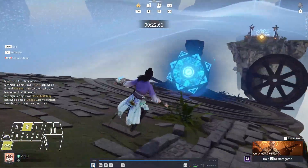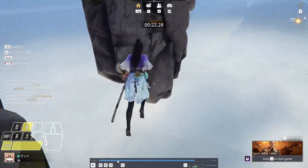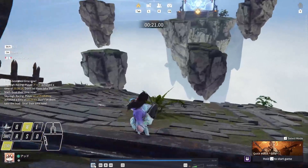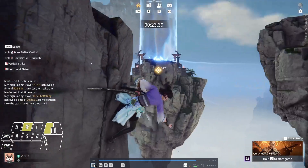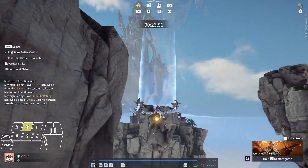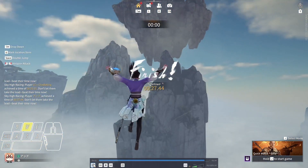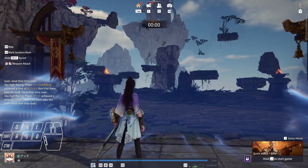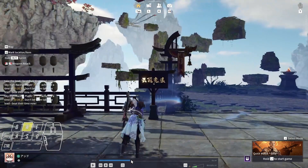You can slide down this — this is very important. You want to slide off right here where there's a little vertex that bends down like a U, and it just kind of drops you out. Then you land and do scale rush, dash, scale rush, dash — and there you go.